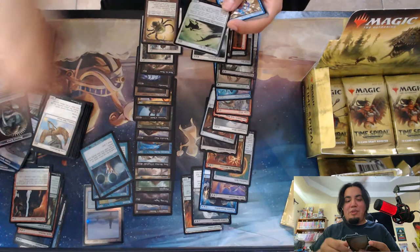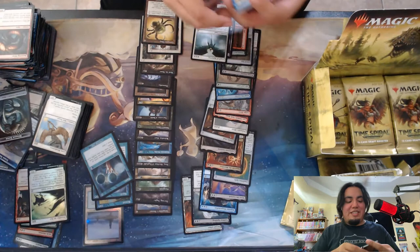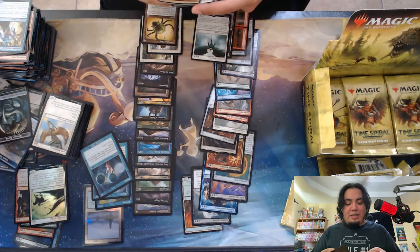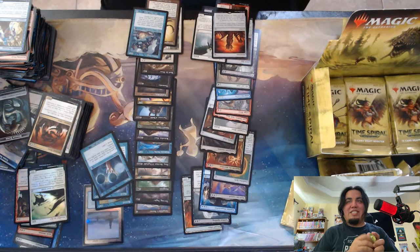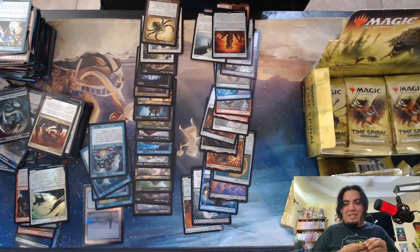Oops, well I spoiled the foil — it was a foil Outrider Encore. Nice little limited playable, but doesn't do anything else. And our rare was the Hivestone. Ooh, and the Trinket Mage I need for my Jorah deck, that's nice. Great to see you, love to see it. Four blue time-shifted cards in a row.